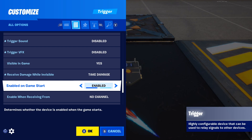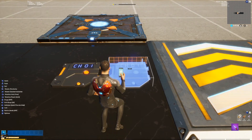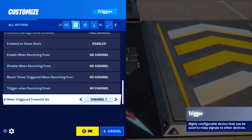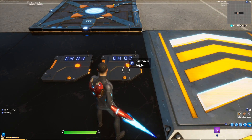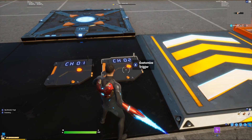Visible in game — I'm going to set this as yes for the tutorial, but you want to set this as no if you're making a customizable on and off button. Receive damage while invisible: you need to put this to take damage, otherwise the trigger will not trigger if it's invisible. Enabled on game start: you want this to be enabled. Then go to the bottom — when triggered, transmit on channel 1 which is our on switch. Copy this trigger, and on the second one change that to channel 2, which is going to be our off switch.